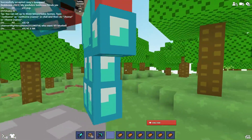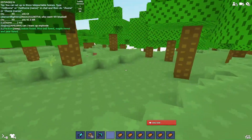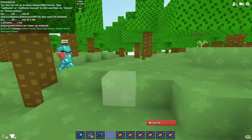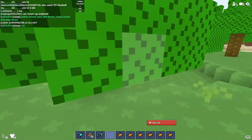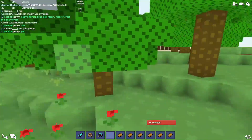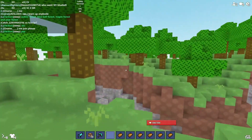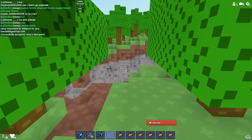In this forest — it's just a maple forest — in autumn forest, bluebell forest, maple forest, and pear forest, you can find the yellow seeds, like watermelon seeds. Come on, let's find them.